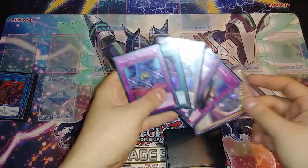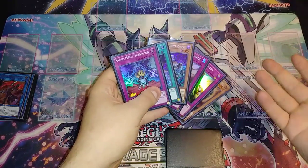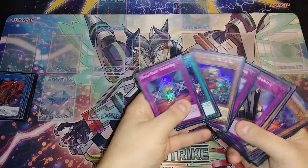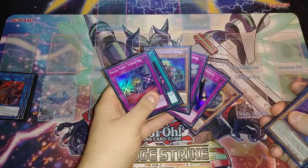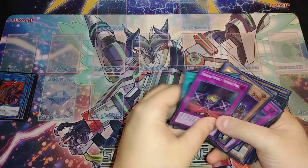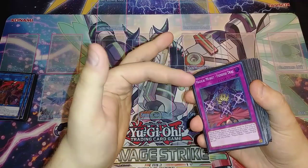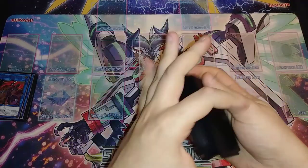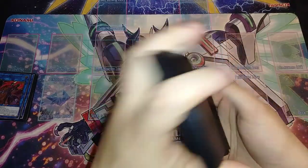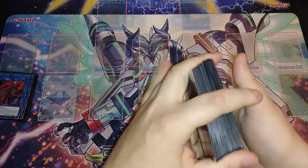Next turn you can pop whatever they have if you draw into a monster. Fiendish Deal is nice too because it protects your monsters from being destroyed by card effects, and if your opponent gets rid of it you get a search. That was an amazing hand — now let's get into our actual play-out test hands.